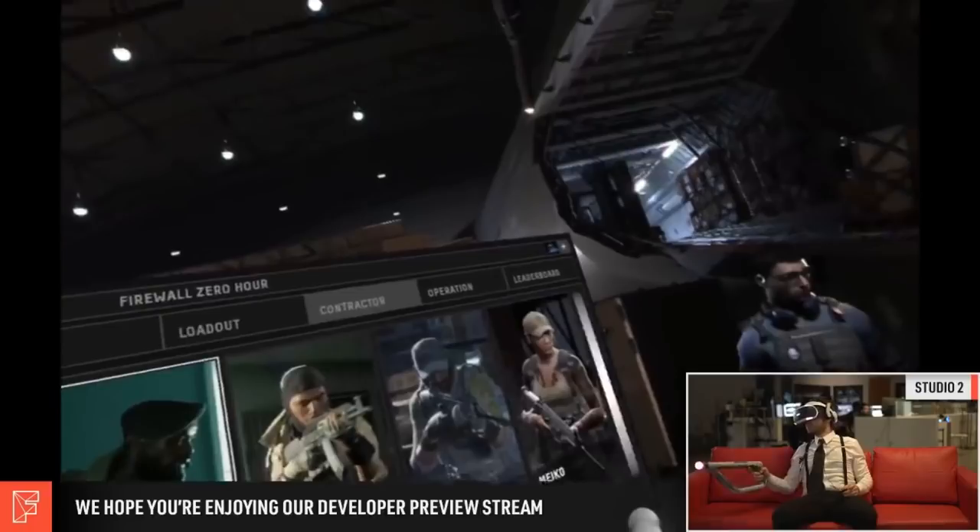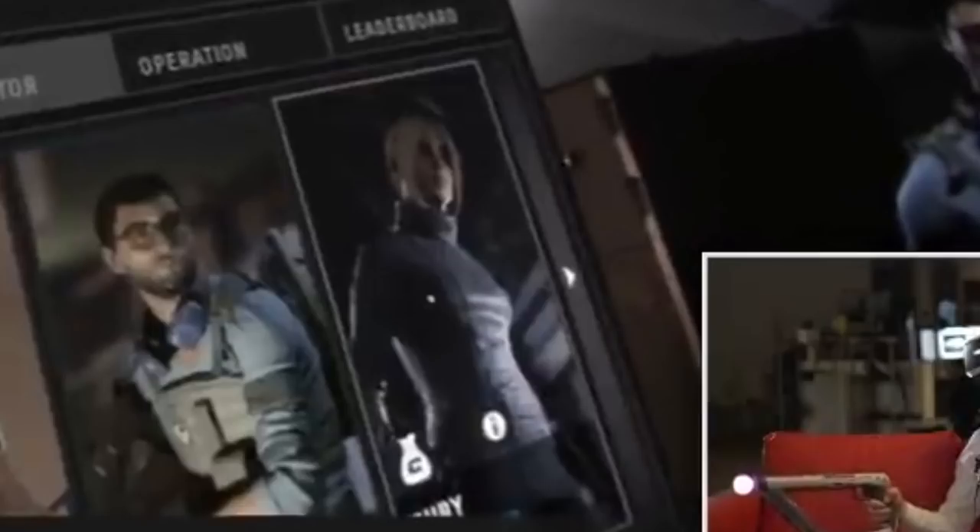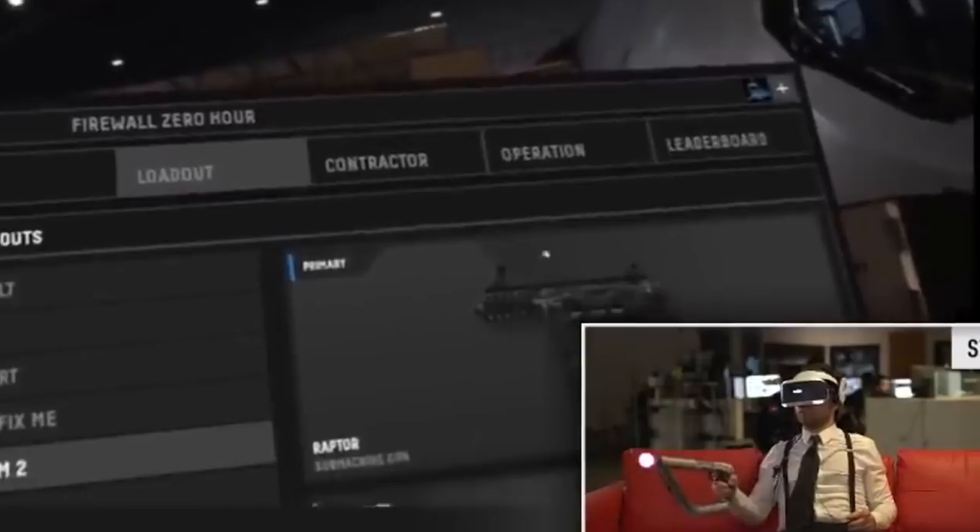Frank then selects the Contractor tab, where each contractor has been given their own nice-looking character portrait. Four contractors are displayed per page, with arrows on the sides to turn pages. Frank selects the new contractor Ruby, and as he hovers over her the icons for her equipped skills appear over her portrait - in this case, the embedded Thief skill and the Scout skill. Two more icons appear after selecting Ruby: one cross-shaped, and one that looks like an edit icon, which I assume allows you to edit your contractor's skills and appearance directly from the lobby menu - a quality of life improvement players have been requesting since day one.